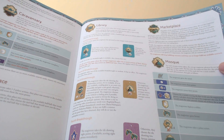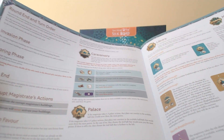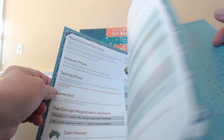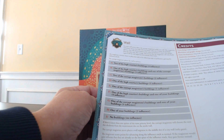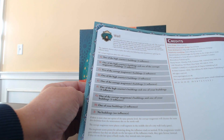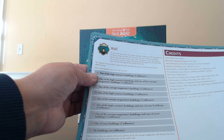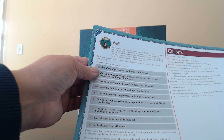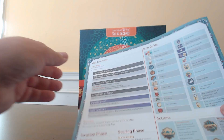The solo section shows how the marketplace and library work for the AI, and how to determine the influence the High Courtier gets in different situations. It looks well-structured and covers all the solo mode details.